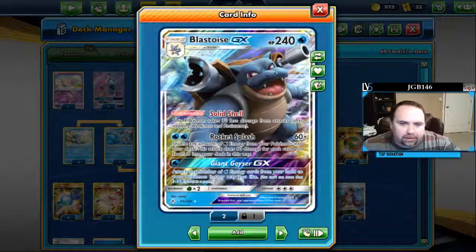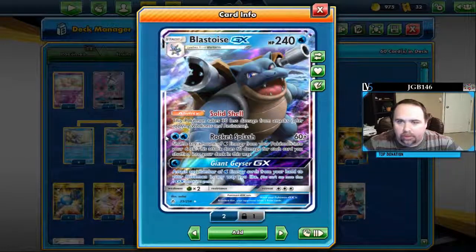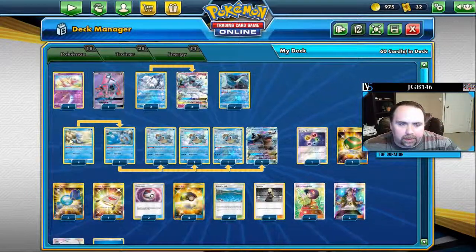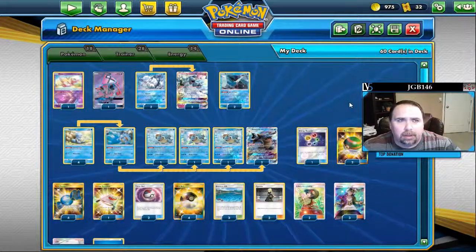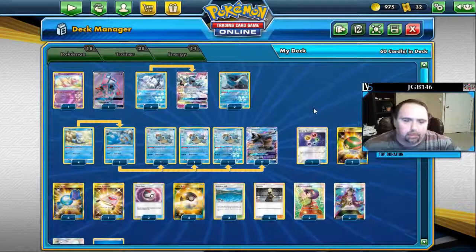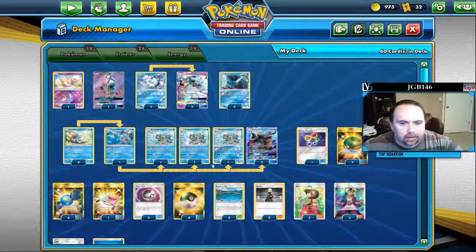Blastoise already has the ability to prevent damage from those same spread decks, but our biggest concern with spread is them taking out the Squirtle. I've also seen in Pablo's video that he may have lost to a spread deck that was able to pull off a damage change play, which Mew would have totally prevented from being a thing.